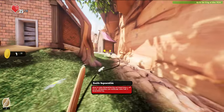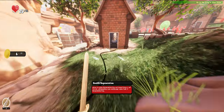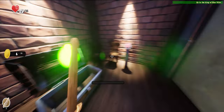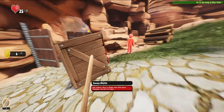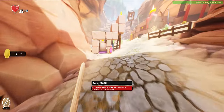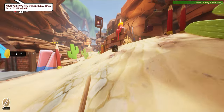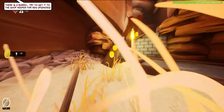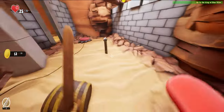Oh yeah, I got speed! Oh yeah, I got speed — and enemy health. We also need to get the force cube. Here's a force cube... oh, it's here! No — a barrel.